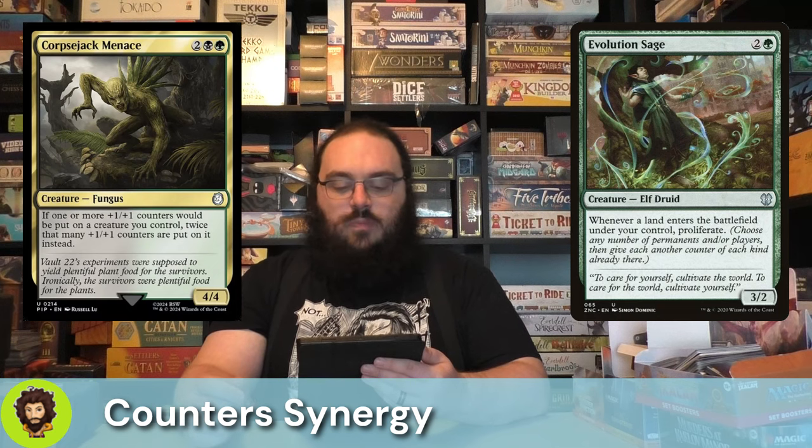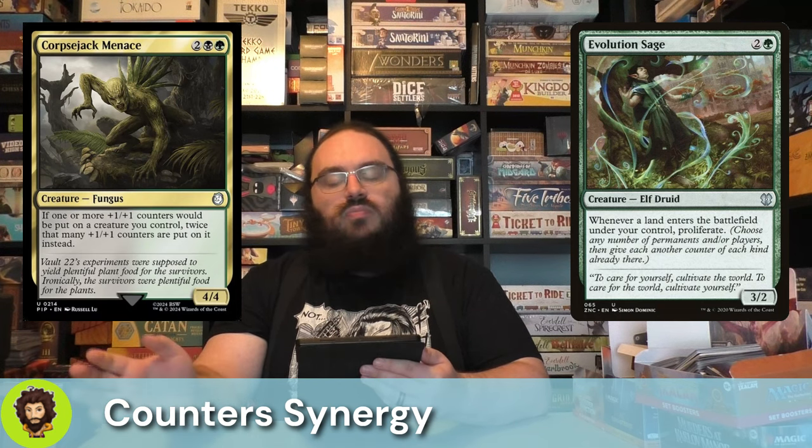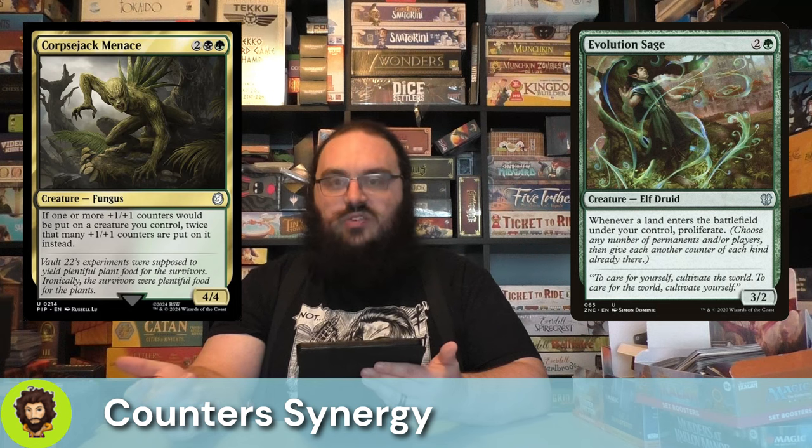With all those generators out of the way, let's see how we're enhancing them with things that don't naturally create counters, but see counters being made and give a little bonus. We're going to start off with Corpse Jack Menace — four for four. If one or more +1/+1 counters would be put onto a creature you control, twice as many instead. Evolution Sage — basically landfall proliferate, all of our counters are going up. Kami of Whispered Hopes is a +1 situation instead of a doubling, but they also tap for mana equal to their power, so they'll tap for more and more as we pass out counters.